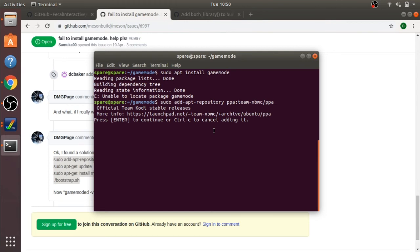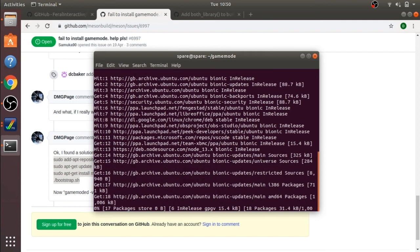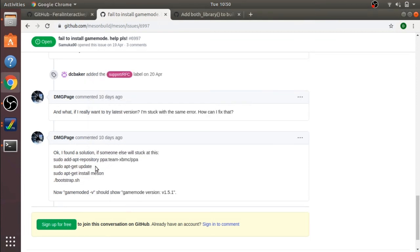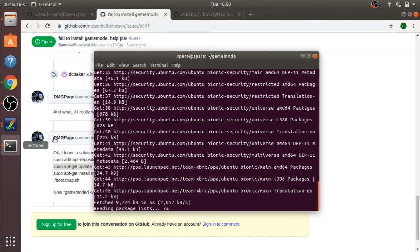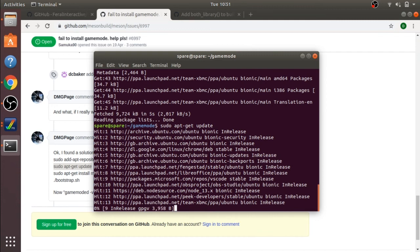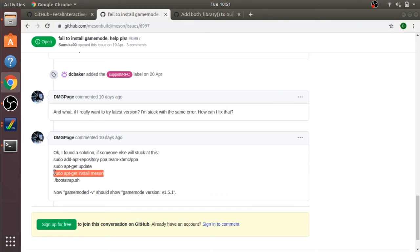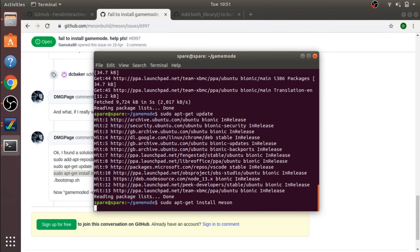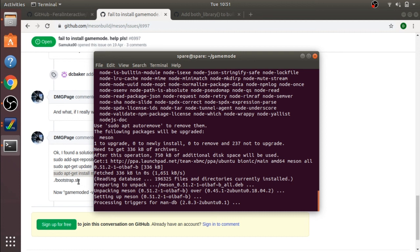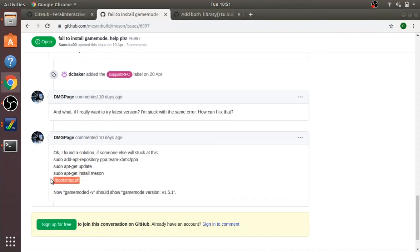So we just update our repository, then do a sudo apt update. Then a sudo apt-get install — that installs the problematic piece of software that's causing the issues, which is Meson. Then we run the final script.